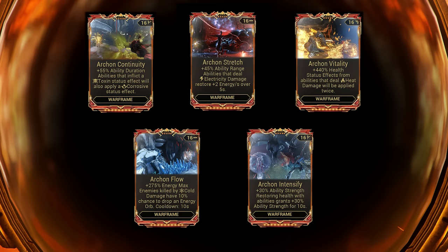Now we have Archon Vitality, which is essentially like Prime Vitality or Umbral Vitality — it's just 440 health, which is good. And then status effects from abilities that deal heat damage will also be applied twice, so double heat status procs. I use it on Protea; you can use it on other things like Chroma, anything that deals heat damage.